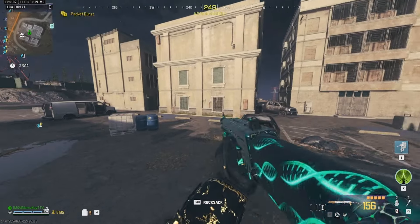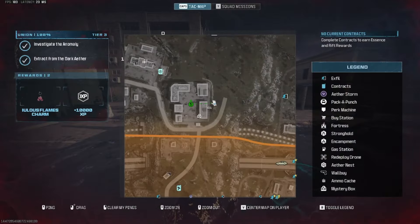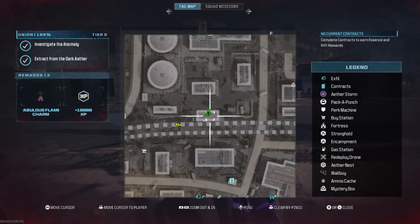You can also find one at D1 — this is Blocks. And then moving over east, the last one that I found in tier one is outside these warehouses, located at F1.